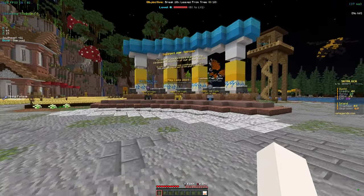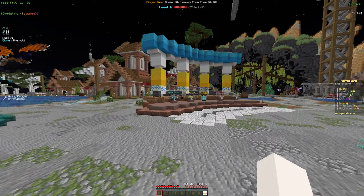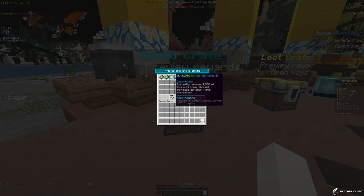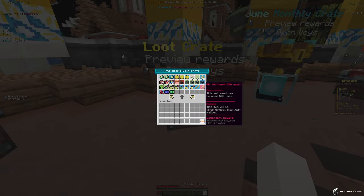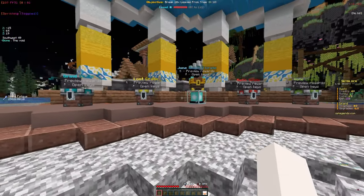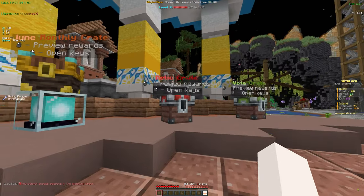Now let's take a look around spawn. Over here are the crates or cases, which are just cosmetics. Over here are the actual crates that give you rewards - we have the grind crate, which if you preview the rewards gives you money, mob coins, and XP. In the loot crate you can get a ton of stuff including minions, which are going to be very fun. You can place minions on your island and they automatically do tasks like farming and grinding. There are also ranks, more crates, and the monthly crate.